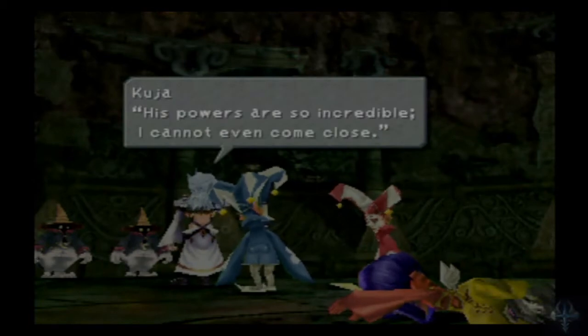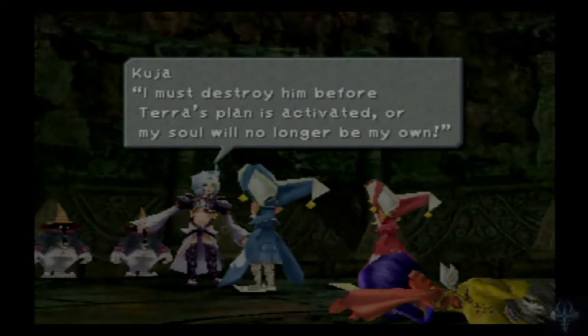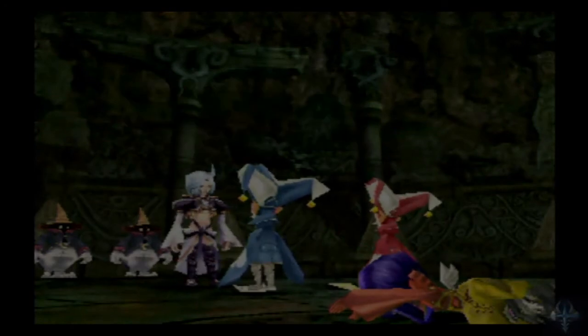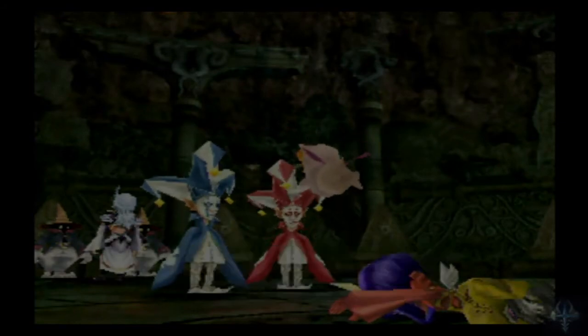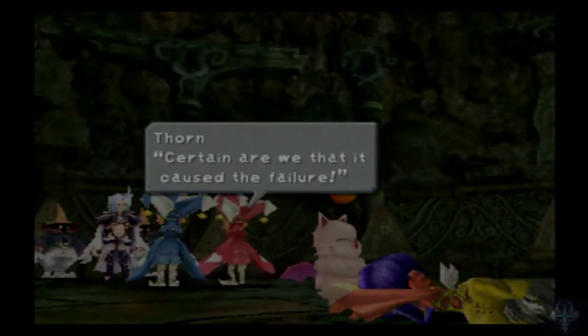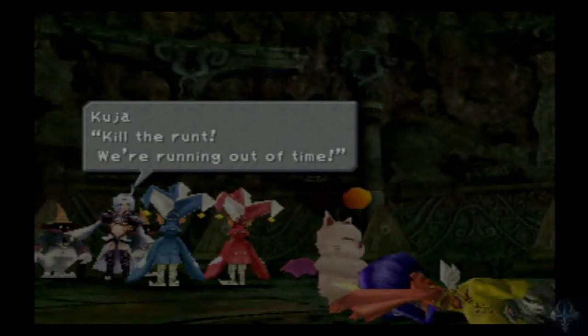Before Terra's plan is activated. I don't know what Eidolon she's got that's more powerful than Alexander. Oh! Could it be... the Moogle? Where did the Moogle come from? Hey, there's a Moogle, just kind of hanging out. Then kill it. Yeah, I figured that's what Kuja was going to say — kill it!